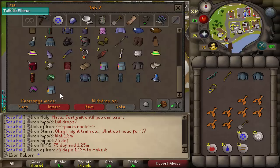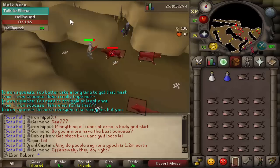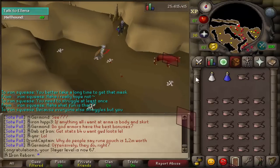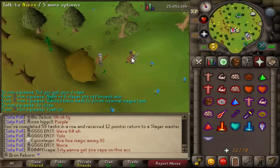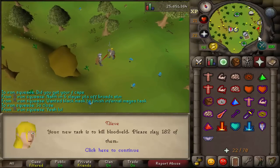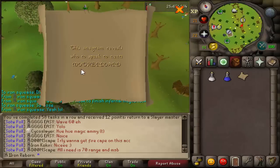We have H3, H4, and H5 heraldic helms now as well — looks kind of cool. Level 67 Slayer coming in — I believe that unlocks Spiritual Warriors. 49 kills left. Hopefully we can pull out one more clue scroll. Finished our 58th task of Hellhounds in a row and got one more clue scroll — that will be some good XP. Time to go do this clue.